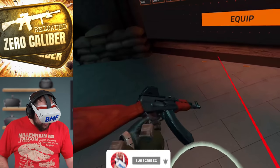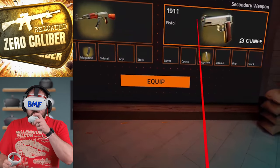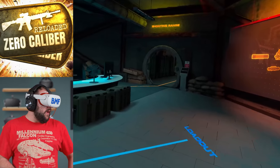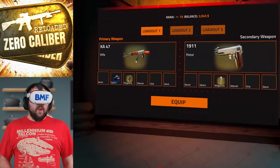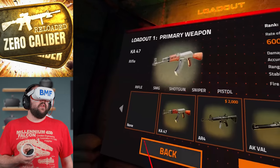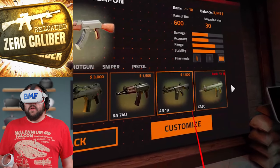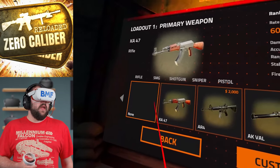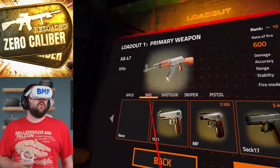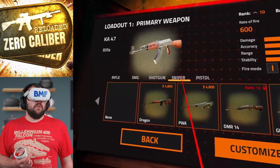You've got grenades here. You can grab a grenade, pull the pin — or pull it with your teeth and throw it. It's got a trail so you can see where it is and not run over it. There are various weapons: the KA-47, AR-4, AK-Val, AK-M, AR-18, and you can change to SMGs, shotguns, snipers, and upgrade your pistol as well. This is your primary weapon — you can actually put a pistol in the primary slot and dual wield if you want.